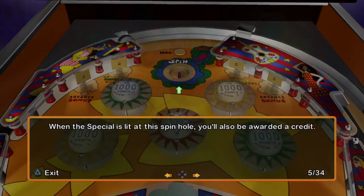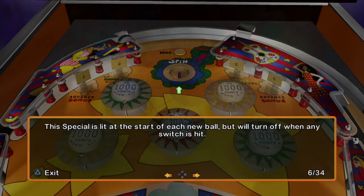When the special is lit at this spin hole, you'll also be awarded a credit. This special is lit at the start of each new ball, but will turn off when any switch is hit.